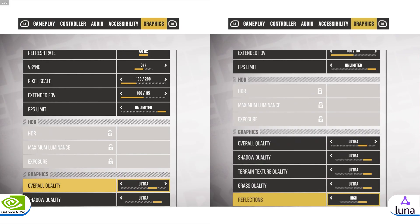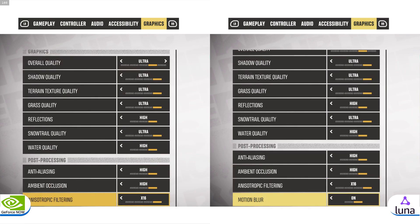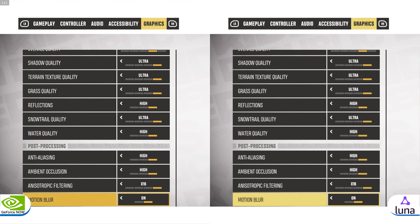Finally, we have a more recent Ubisoft game: Riders Republic. Amazon Luna has this game maxed out at default, so I'll show the maxed-out benchmark only.